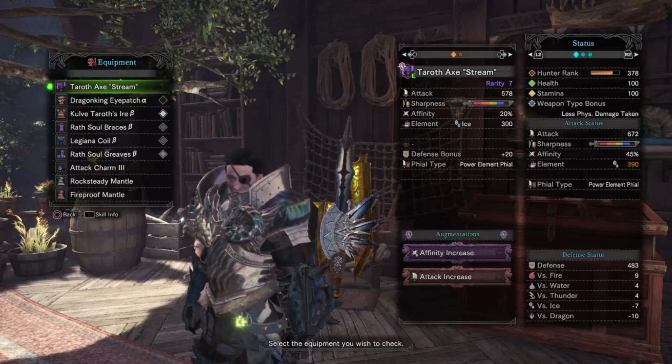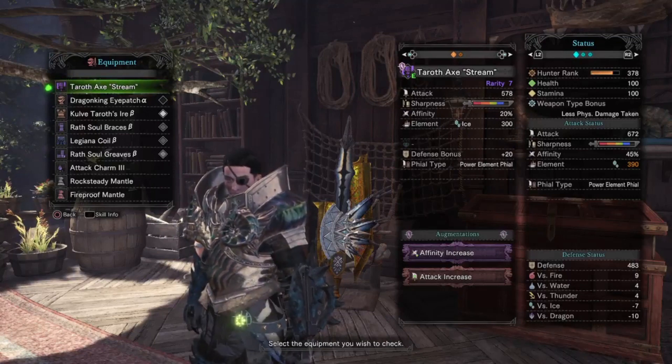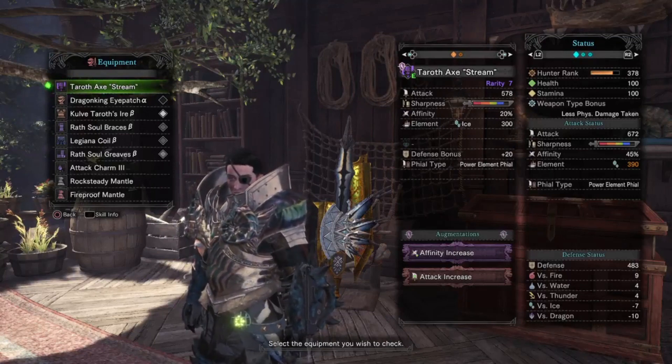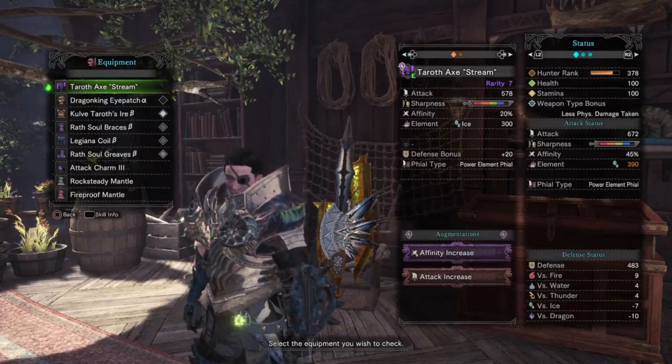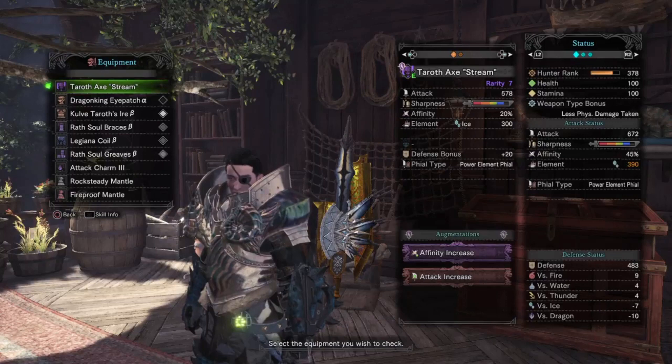For the gear we have the Dragon King eyepatch, Kulve Taroth's Ire beta, Rassoul braces beta, Legiana coil beta, Rassoul greaves beta, as well as an attack 3 charm.